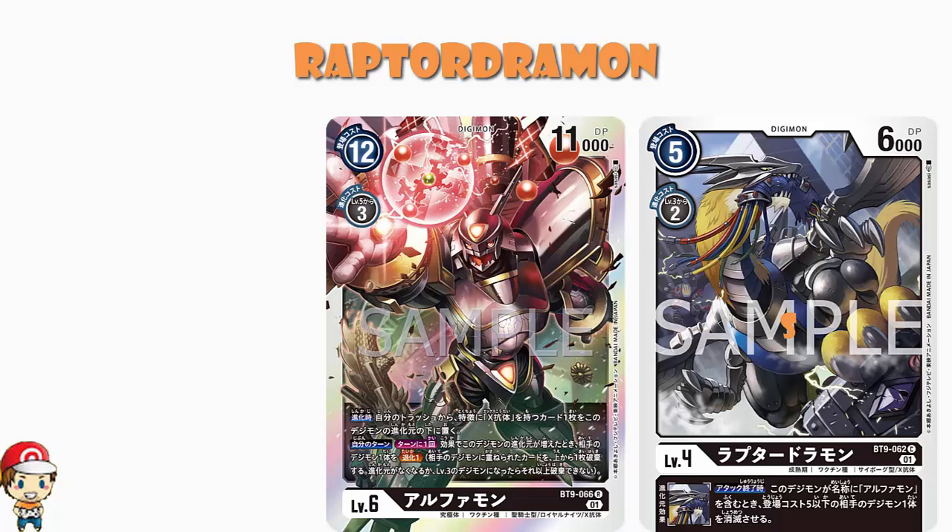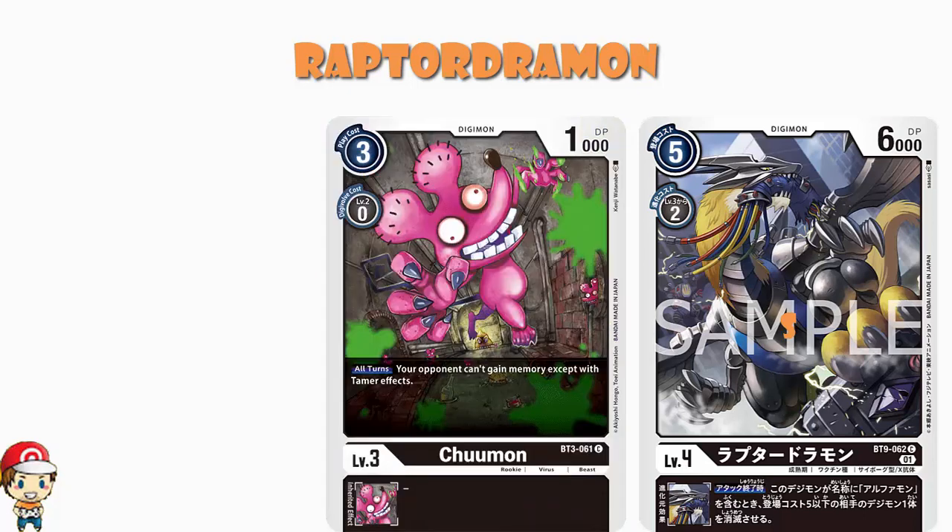Alphamon has got that thing where you can put X Antibody trait cards underneath, and when you increase Digivolution cards under it, you need to Digivolve 1 to one of your opponent's Digimon. Now you're telling me that when I attack, I can take out a Digimon with a play cost of 5 or lower as well? A lot of those super annoying Digimon that stop you doing stuff — like Tumon as an example — tend to be very low cost, which means you can take them out with this. Count me in!